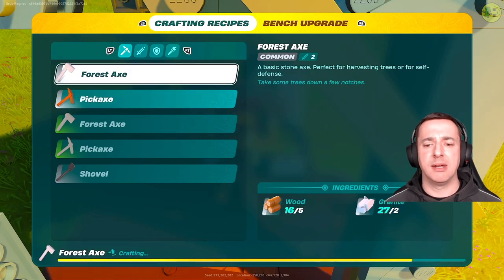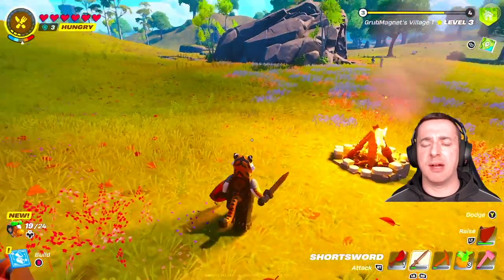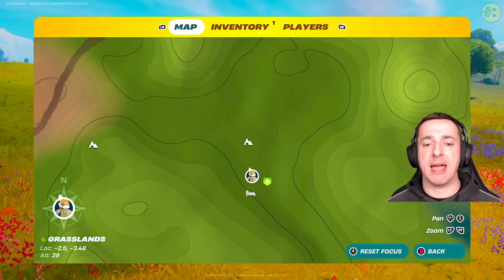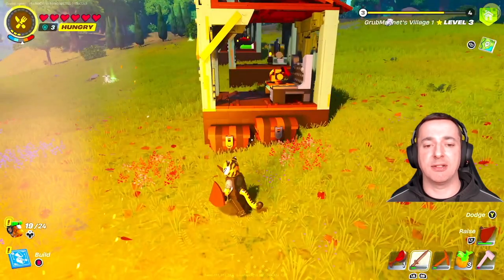We'll make a common axe as well and go exploring. The next thing you need to know is where to find knot root — you're going to need to find a cave. I've actually set my base up right by a cave. If you look on the map, it's those little mountain icons with a little hole at the bottom that illustrates a cave, and that's where you're going to need to go to find knot root.